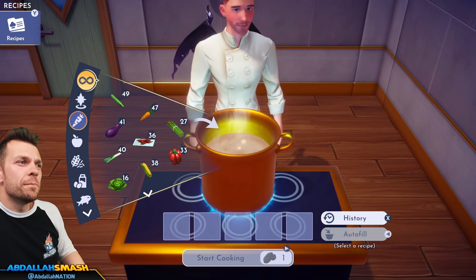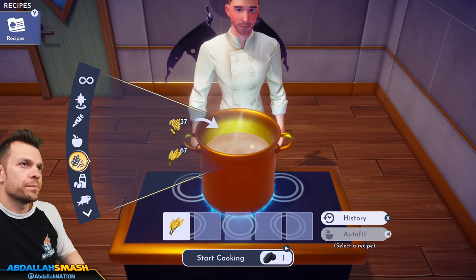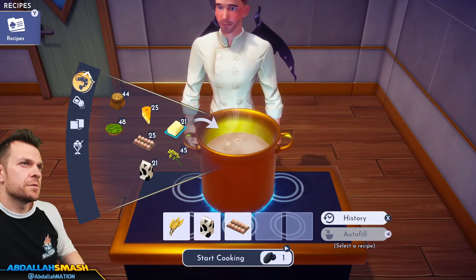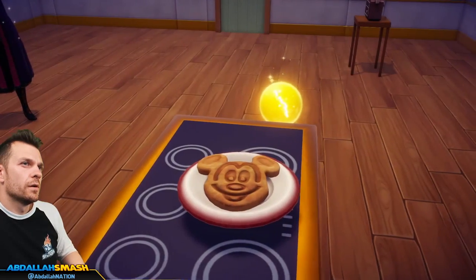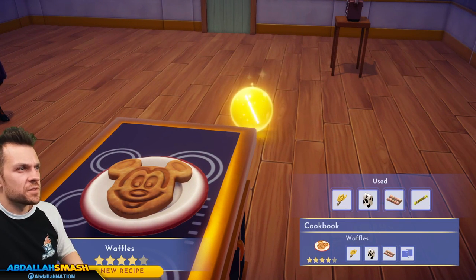Let's make waffles: wheat, milk, egg, and sugar cane as the sweets. A simple waffle — I think that model's been used for three or four recipes already!